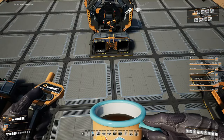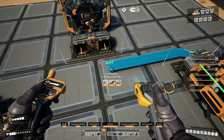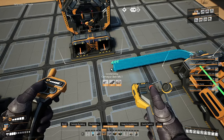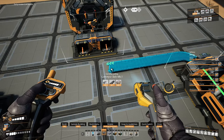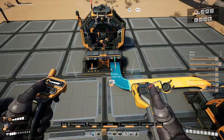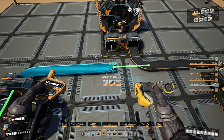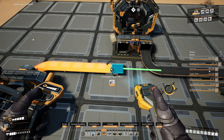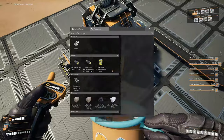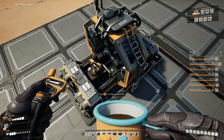Let's hook up the inputs. If you want 90-degree bends in your belt — which is a good look to keep things organized — bring your belt to line up with your input, then go back like that and you'll get a nice 90-degree bend. Let's do the same thing on the other side.